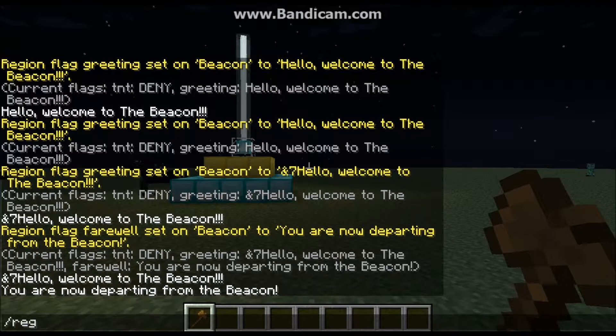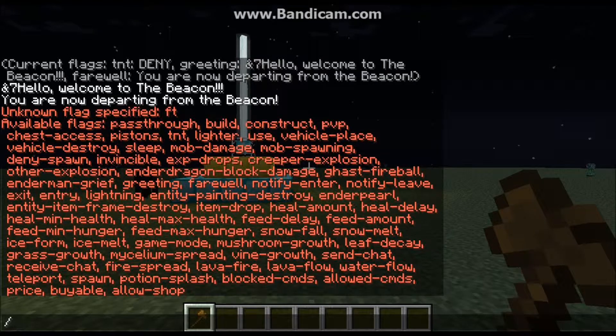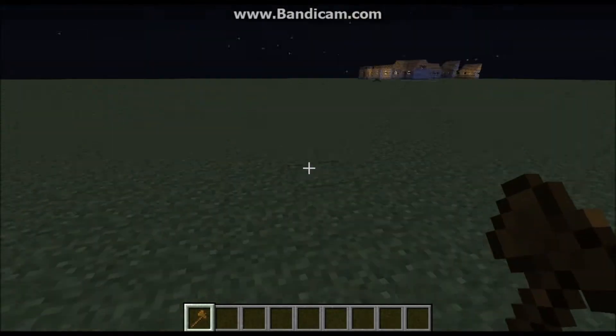There are a ton of different flags available. If you type something invalid it'll show an error listing all of them. There's pass-through — people won't be able to enter the region at all — build, construct, PvP, chest-access, pistons, TNT, lighter, mob spawning, enderman griefing, ghasts, creepers, and withers from blowing things up. You can set hunger limits, stop lava or water from flowing, and more.